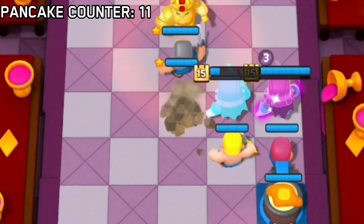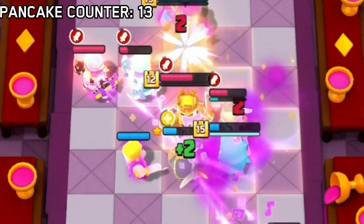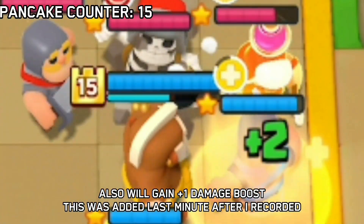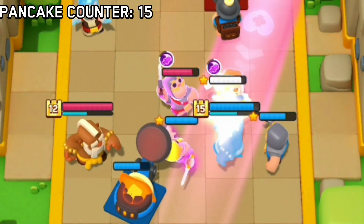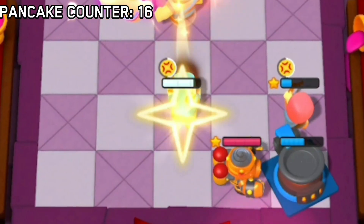The Pancaker makes delicious pancakes and throws them on your farthest mini. The delicious pancake is so yummy that whoever eats it gets healed. The pancake heal seems to be plus two every second for three seconds, or something like that, but the numbers are all subject to change.